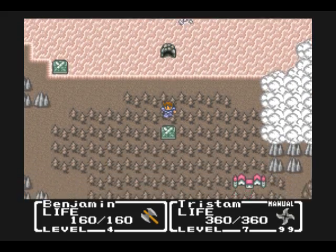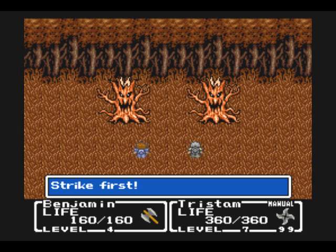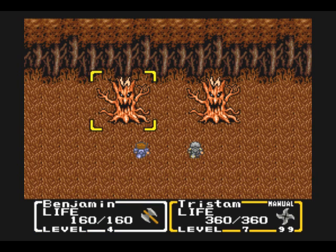Now let's head on back to the battlefield. The way battlefields work, you just press the A button and it throws you into a battle. It's designed to replace the level grinding of almost every RPG before this. Let's give it a shot. He's got a new enemy here — Mad Plants.